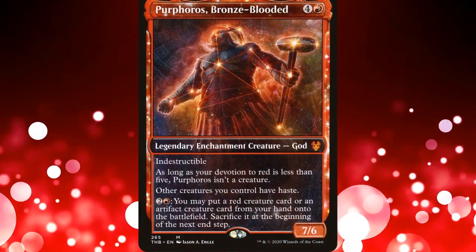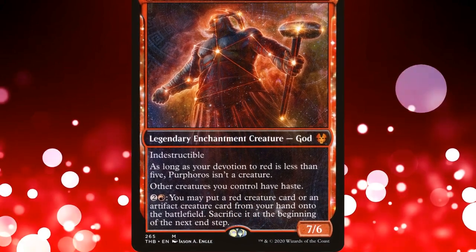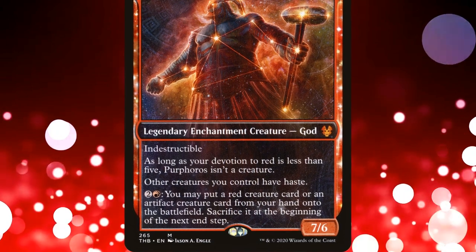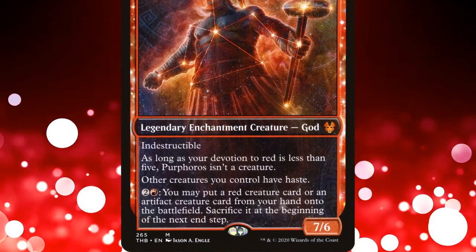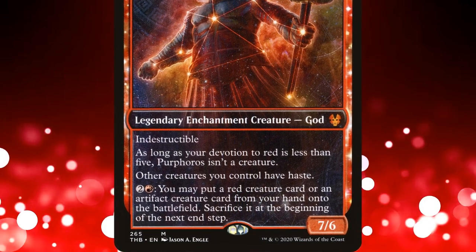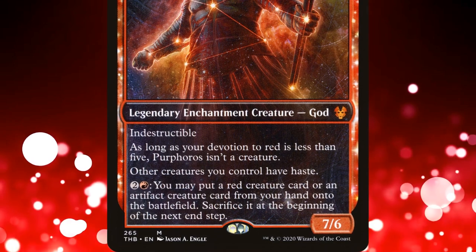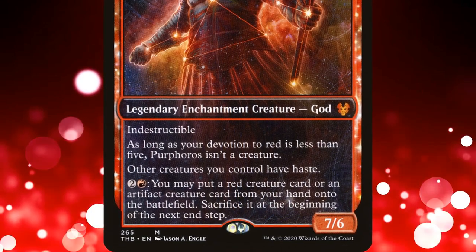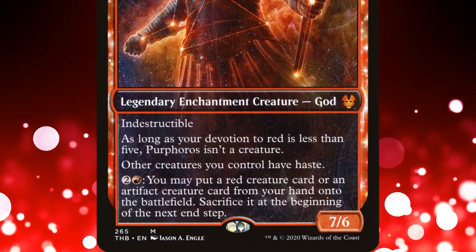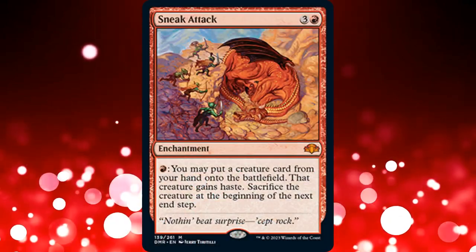Purphoros Bronze-Blooded is a 7/6 legendary enchantment god with Indestructible. Like all the gods from Theros, Purphoros requires devotion to become a creature. In his case, the minimum devotion is 5. Purphoros gives other creatures we control haste. Additionally, we may pay 3 mana and put a red creature card or an artifact creature card from our hand onto the battlefield, although we sacrifice it at the beginning of the next end step. In other words, we have a Sneak Attack in the Command Zone.